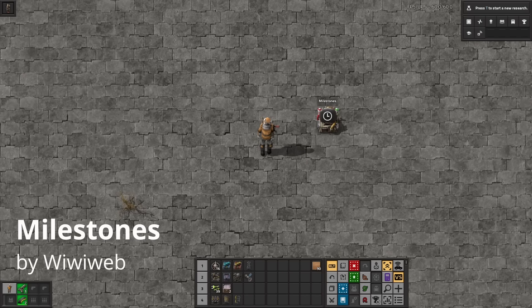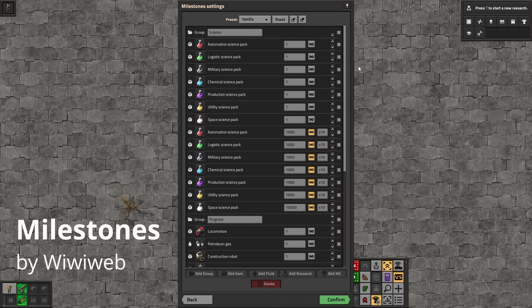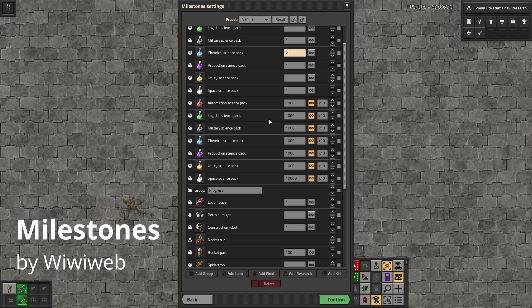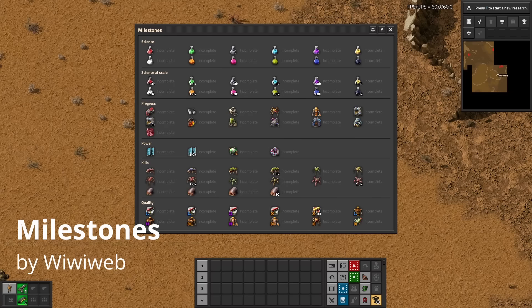Milestones adds a new GUI which keeps track of your factory's history by marking timed milestones when you first craft certain items. By default you have milestones for all seven science packs, constructing rockets, trains, bots, solar panels, and certain vital kills, but this is entirely customizable. In settings you can change the values of existing milestones or select a group and add your own of any item, fluid, or technology. The mod also comes with presets which will be added upon loading up Space Age, plus a number of other content mods — a list which will surely grow over time.